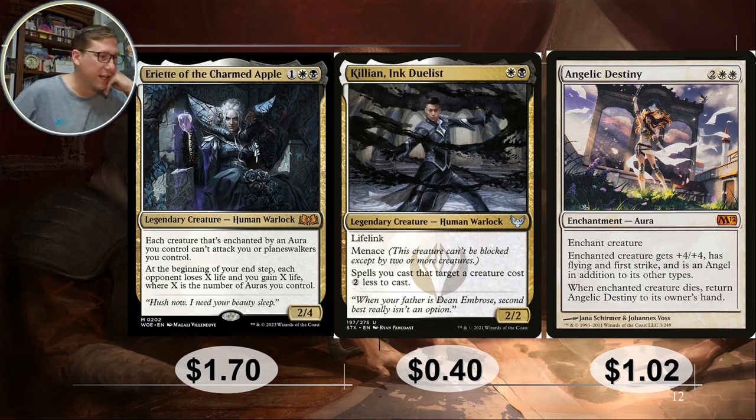Killian Ink Duelist — a card I got back in the Strixhaven days and thought was just okay, but it's actually incredible. Spells you cast that target a creature cost two less. Not just instants or sorceries — any spell, including auras, targeting any creature (yours or an opponent's) costs two less. With auras that does a crazy amount of work. Angelic Destiny would be two white to cast with him on the field — two white to steal a creature and give it plus four plus four flying and first strike. That's a lot of salt. 40 cents.